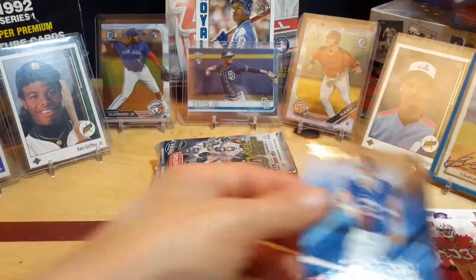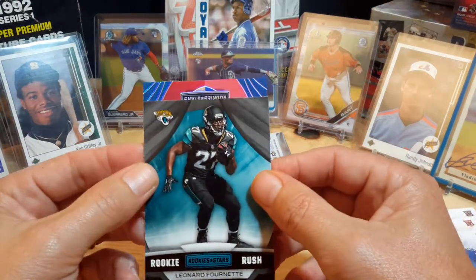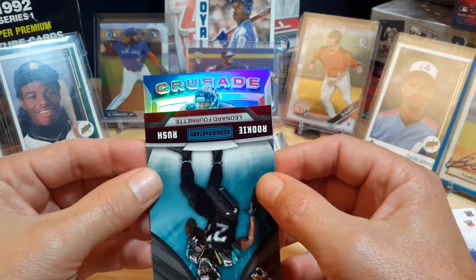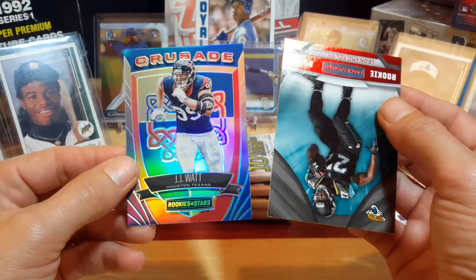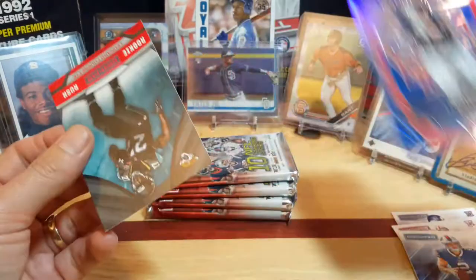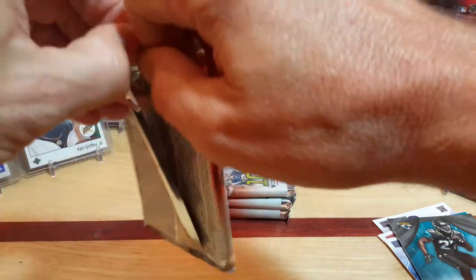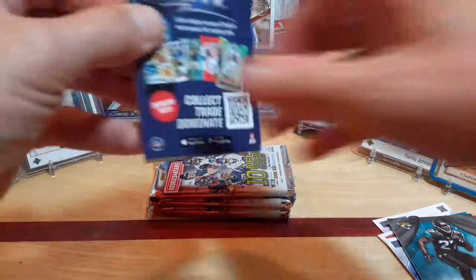Our rookie is one quarterback probably nobody wanted to pull: Nathan Peterman. And our Crusade is — it's upside down. This looks like... oh come on, come on Deshaun... no. Looks like that's JJ Watt. Man, I was hoping that was a rookie for Deshaun Watson. I haven't pulled that in Crusade yet — I've actually gotten two Patrick Mahomes but no Deshaun Watson. Still a good card though, JJ Watt, one of the best defensive players out there and has been for a while.